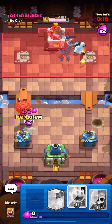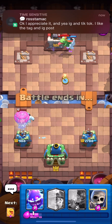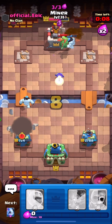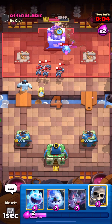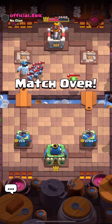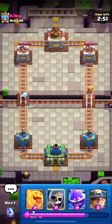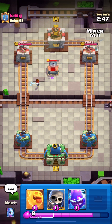He actually gets back to his arrows in time so we don't have time to cycle to another set of bats, but regardless we managed to stop it. He doesn't take our tower — you need a lot of hits for that. Look at the value on that electro spirit; it hits every single minion on the minion horde. Game over, on to game three.